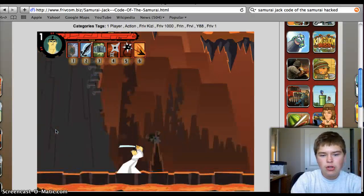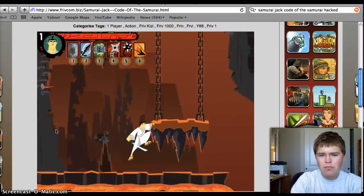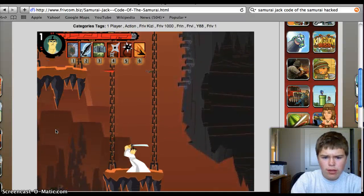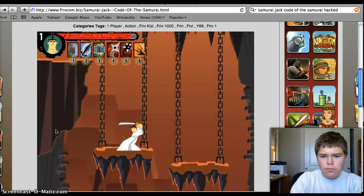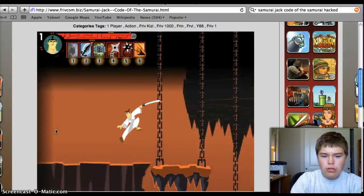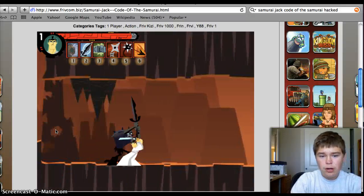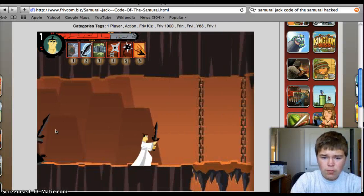You can totally annihilate an enemy — not completely. You still have to avoid the enemies. Now I'm just going to show you in combat what these things can do. Number two is purity, which is helpful — like that.